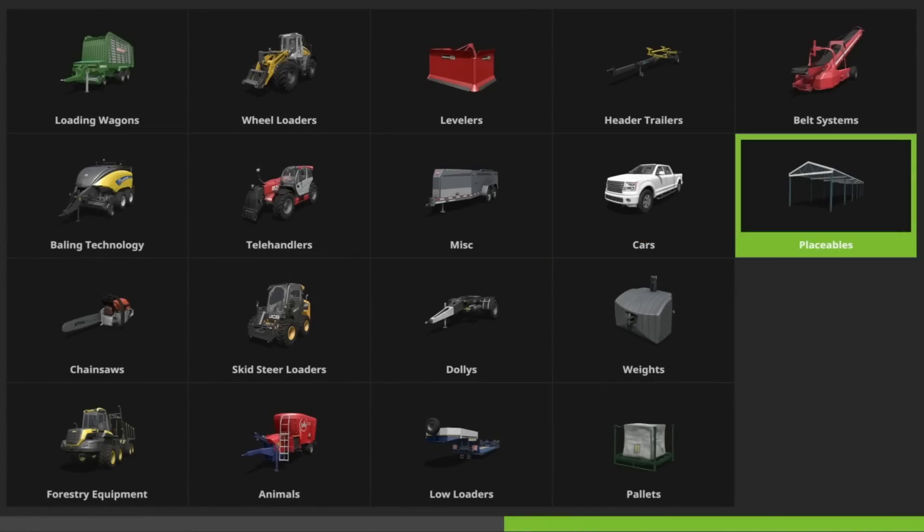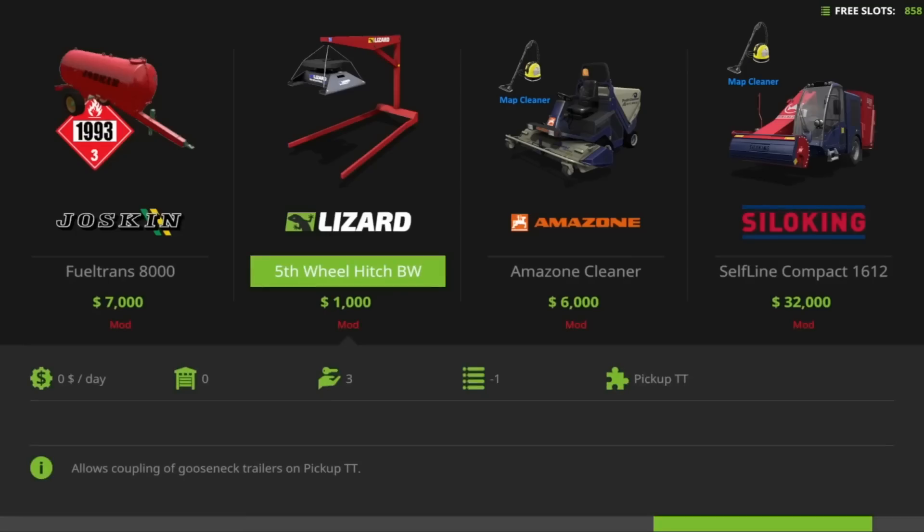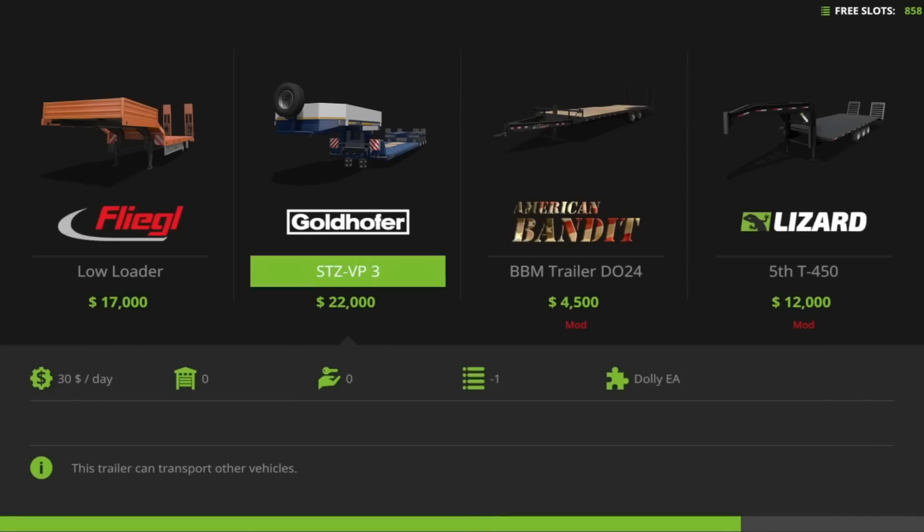Into the store - I had a bit of an issue figuring out where things were, but that's probably just me. If you go to Miscellaneous and scroll along, you get to the Lizard Fifth Wheel Hitch BW. It's only 1,000 pounds, euros, or dollars to get the fifth wheel hitch itself, which isn't too bad. Obviously you need a pickup first - there's no dedicated gooseneck pickup, it just goes with the standard Lizard pickup.